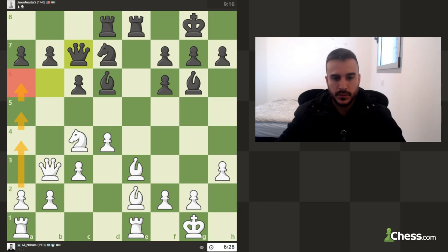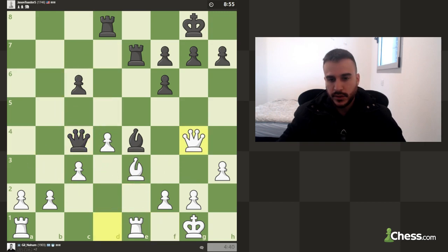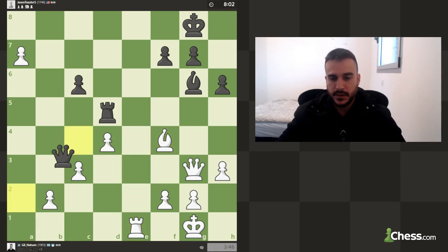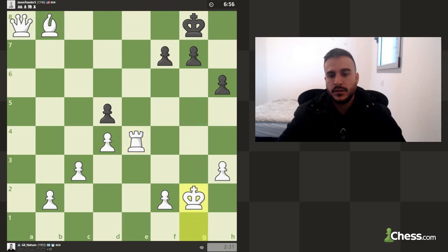My plan was to just push and push until I promote. Even though he was trying to develop his rooks and pieces and create an attack, everything was completely secured. The promotion was always coming. This move was nice as it tried to delay, but securing the pawn, making some exchanges — that's basically it. Hope you enjoyed, see you next time, thanks for watching!